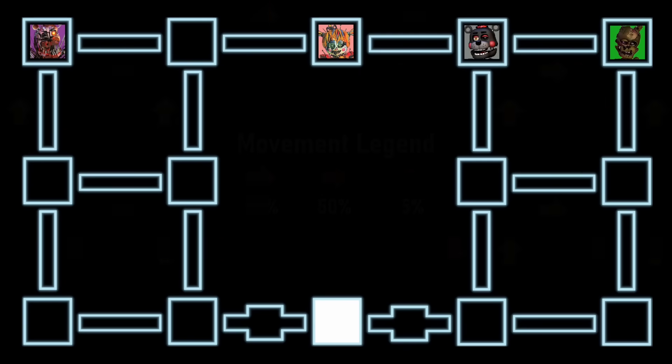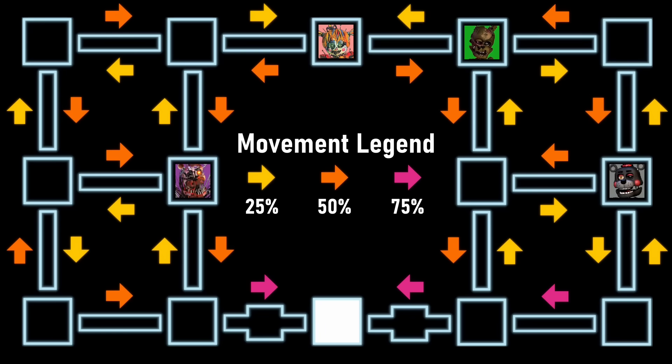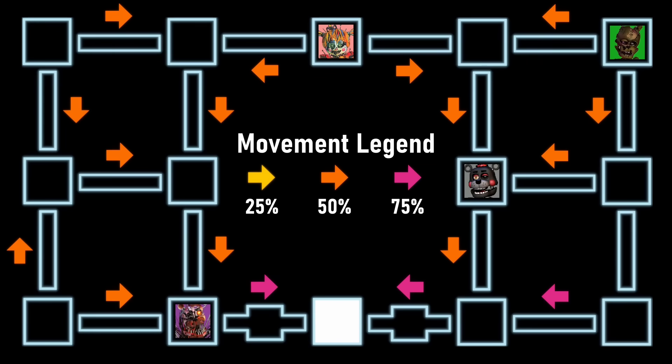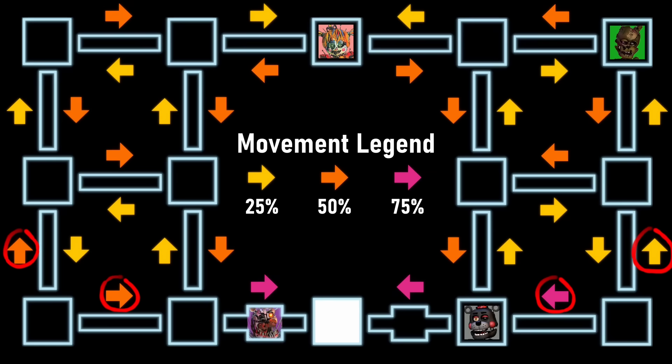So we know when they might move, but where? There are no set paths — they just go wherever they want. Looking at the chances to move into rooms, it's pretty difficult to predict where an animatronic will go, but the general idea is similar to Springtrap in FNAF 3 in that they can move backwards, but they're more likely to move down and towards you. It's also just barely not symmetrical.